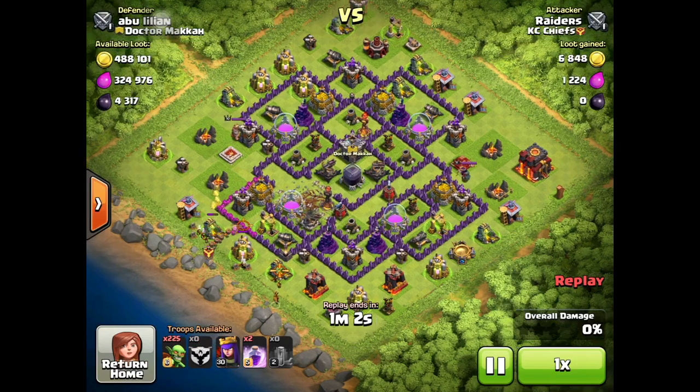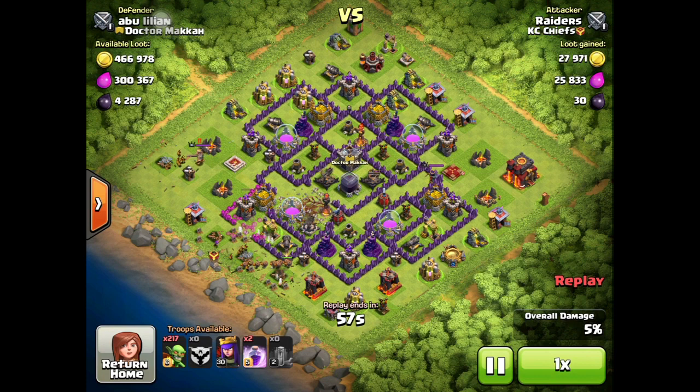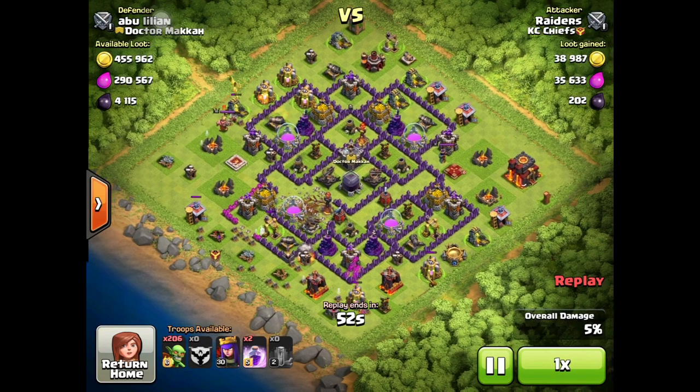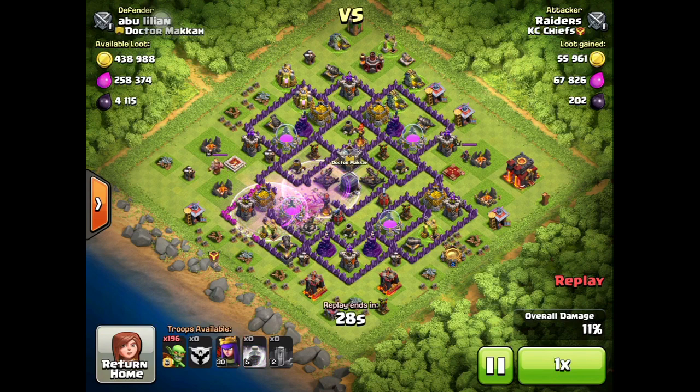Same thing: drops his earthquake spells, opens it up, drops his Clan Castle full of wall breakers, lets them go, and then sets the funnel with his goblins. He's going to drop two rage spells to get them in there, and then he's going to have his Archer Queen to back up and take out any exterior DE drill collectors. He's setting it up top a little more just because he wants to make sure the goblins don't go running on him.